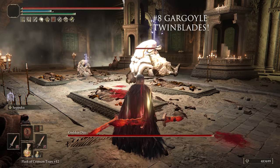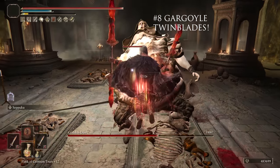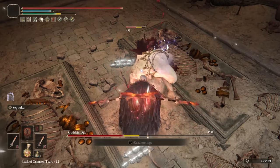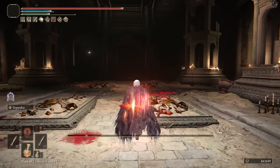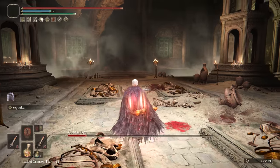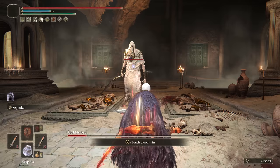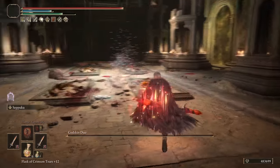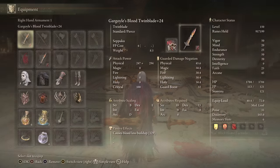At number 8, we have the Gargoyle Twinblades. Although many of the Twinblades are close, the Gargoyle Twinblades seem to edge out the others a bit. This is awesome with Seppuku and can crush bosses extremely quickly with successive attacks and jump attacks. The Godskin duo of course never saw this coming — I always end up using sleeping pots, but it is a good way to show stackable damage. Buff these with Golden Vow and Flame Grant Me Strength and 90% of the bosses that take bleed damage in the game will melt like butter. Bleed builds are just ridiculous in terms of damage.